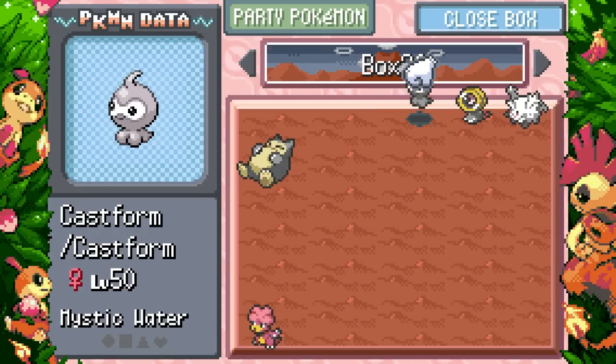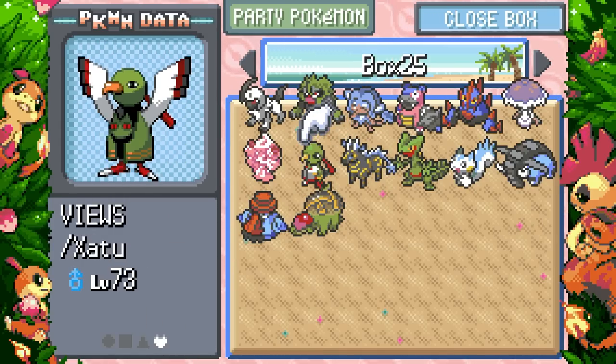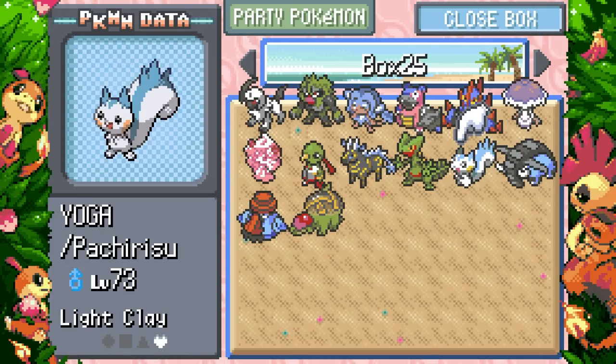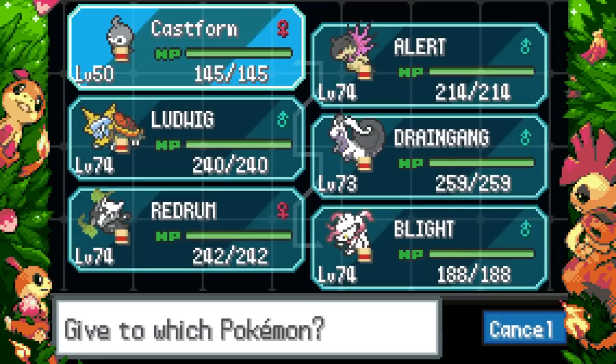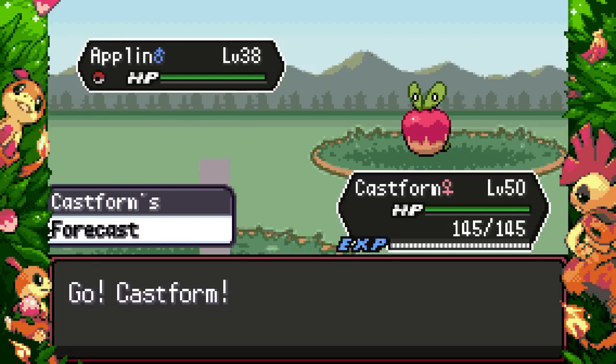Good for the team, let's go! Next up: Castform. Unfortunately there's no sandy Castform, otherwise I would have probably done that. I think rain benefits our team the most, so we go for the rainy Castform. We just hand it a Damp Rock, and if I go into battle it should turn into the rain form — and forecast starts rain. Okay cool.